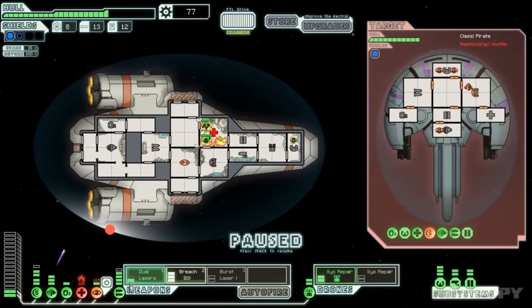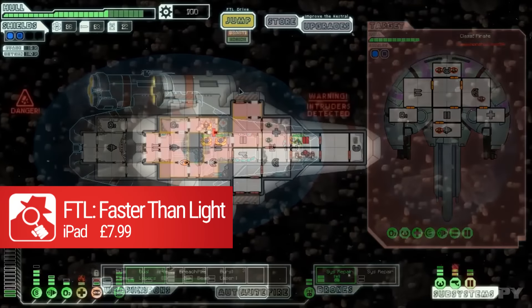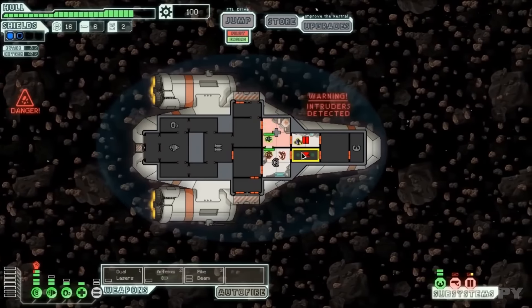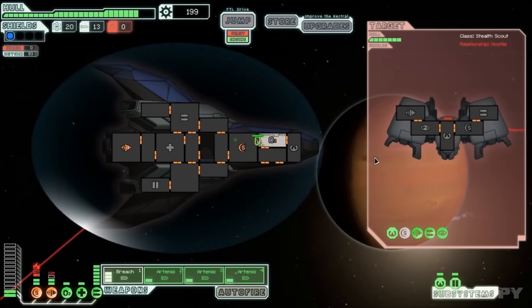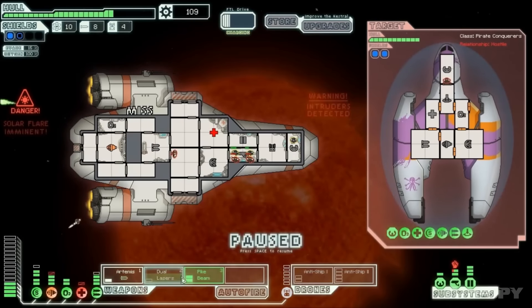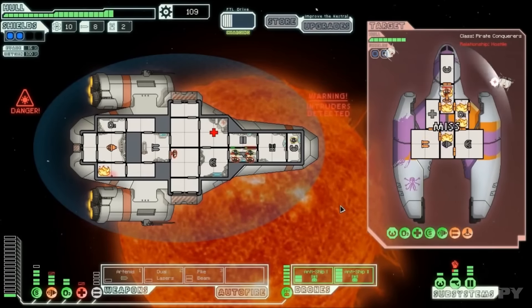Let's talk seriously now. FTL is one of our favourite tablet games ever, and easily one of the best space-based sci-fi games on mobile. The battles are taut and tactical. The ship management system makes you feel like Scotty, pulling power from the shields and pushing it to lasers to target a pirate's engine room. You get to warp between sectors, explore nebulas, and treaty with other species — everything a budding captain could desire is right there at your fingertips.